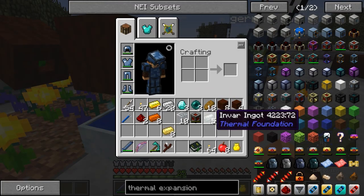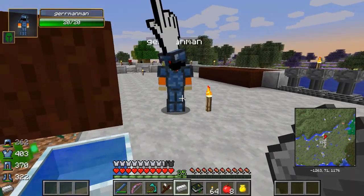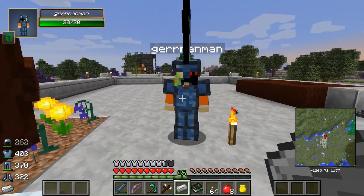So we're going to make something really cool. The next step that we haven't done yet is you actually have to make infused iron, diamonds, and ender pearls to craft a lot of stuff in Botania.